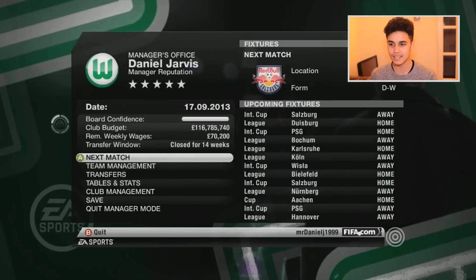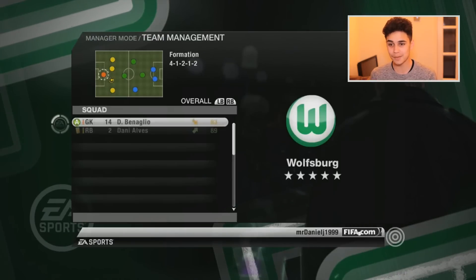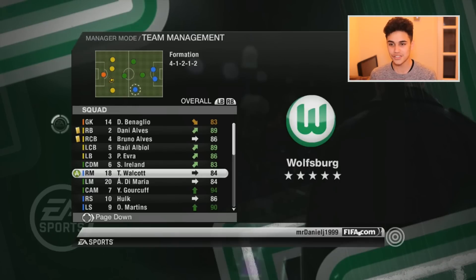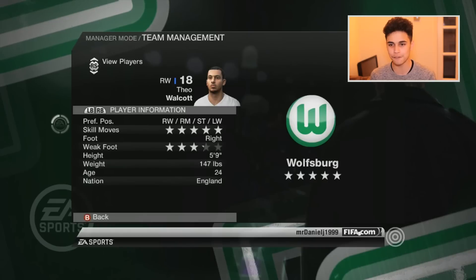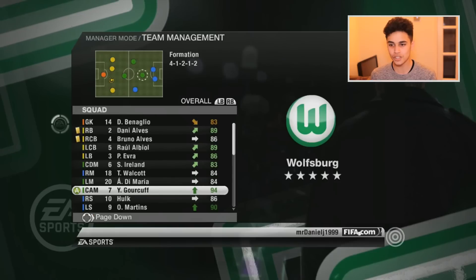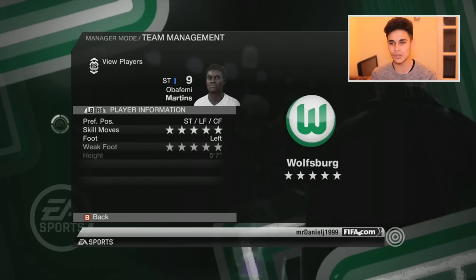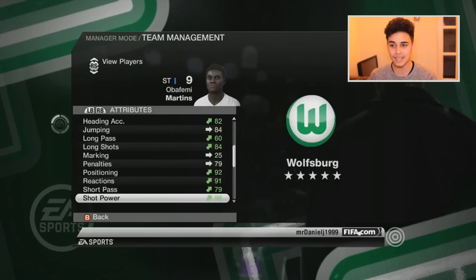Let's have a look at my team — this is the first time I've seen it in so long. I've got Steven Ireland — why did I buy Steven Ireland, always going through my head when I was like nine years old. I've got Theo Walcott, obviously still loved the pace back then, 98 acceleration. Got Dean Marney on the left, Gullit in the middle — I think he's 94 rated. Got Hulk on the right striker, Martins on the left — 99 acceleration, just ridiculous!